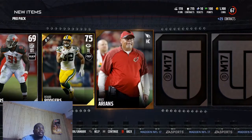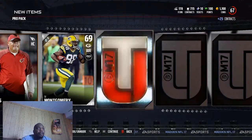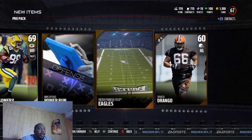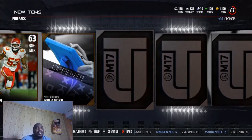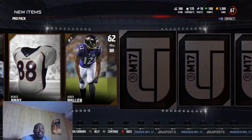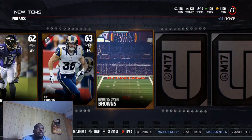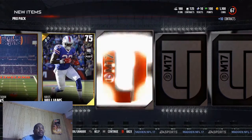Richard Rodgers, tight end. So we got two tight ends that can battle for that number one spot. Cats out here pulling 50 pro packs — man, I can't do it right there. I got the money, but let me let it fester a little bit.